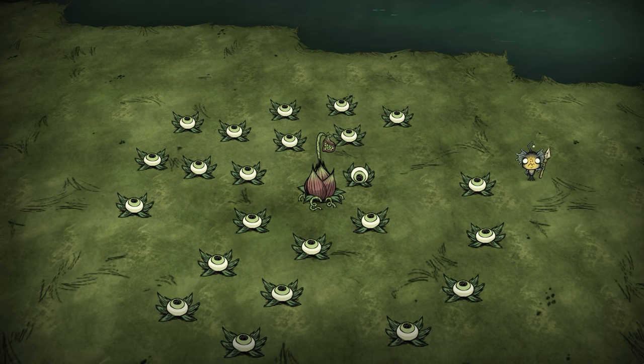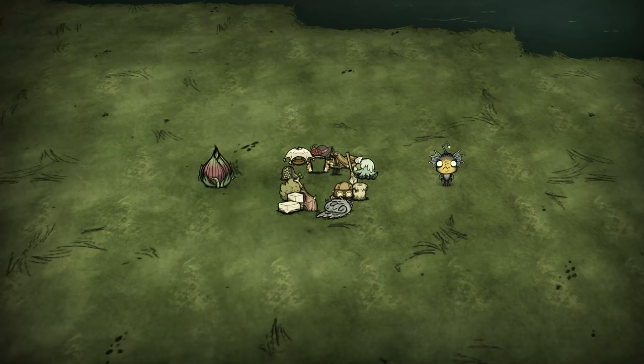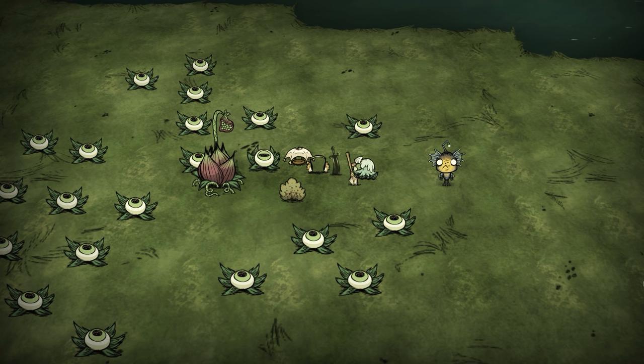Eye plants only have 30 HP so you can easily slice your way to the meat bulb with a spear. Defeating the bulb will cause the fleshy bulb, its current lure, and all undigested items to drop to the ground. Because lure plants can spawn on most natural turf, it's good to be cautious when leaving items on the ground. There's nothing worse than an eye plant gobbling up stacks of cobblestone or other important items, because digested items are effectively deleted from your world.